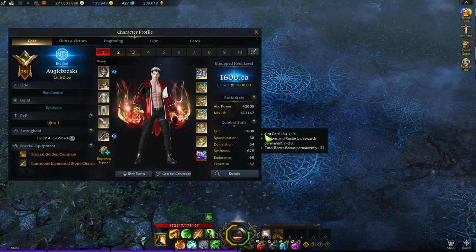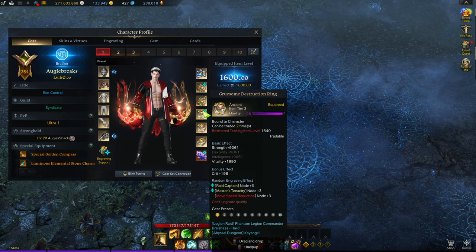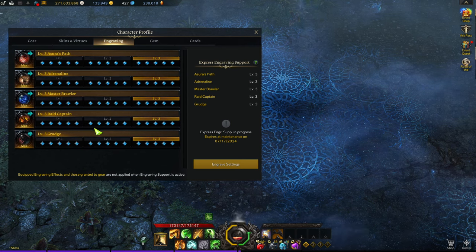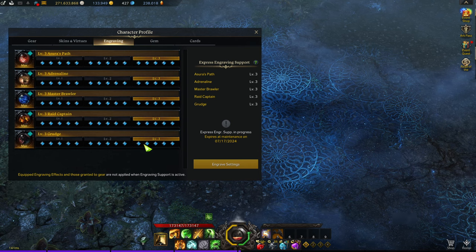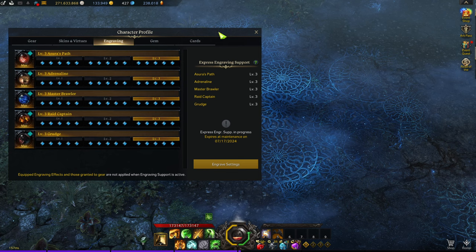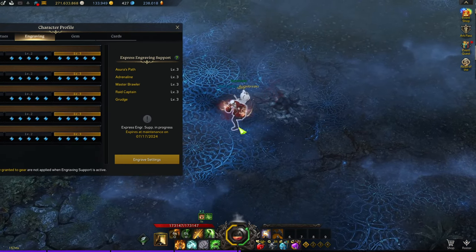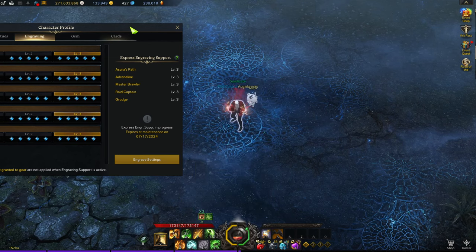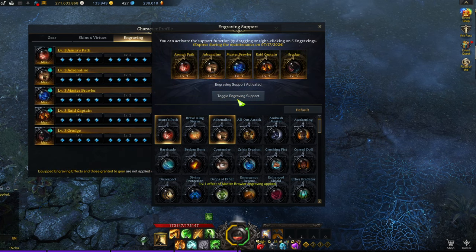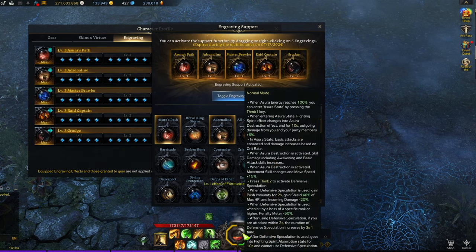For accessories, we're just using random high-stat pieces found across our alts — we have 1808 grit. We're using engraving support, but there's a bug right now where it resets whenever you change zone or enter any instance. It'll show as active but won't be working. An easy way to tell: it will be yellow instead of red. The fix is simple — go to engravings, toggle it off and back on and it turns red and works again.